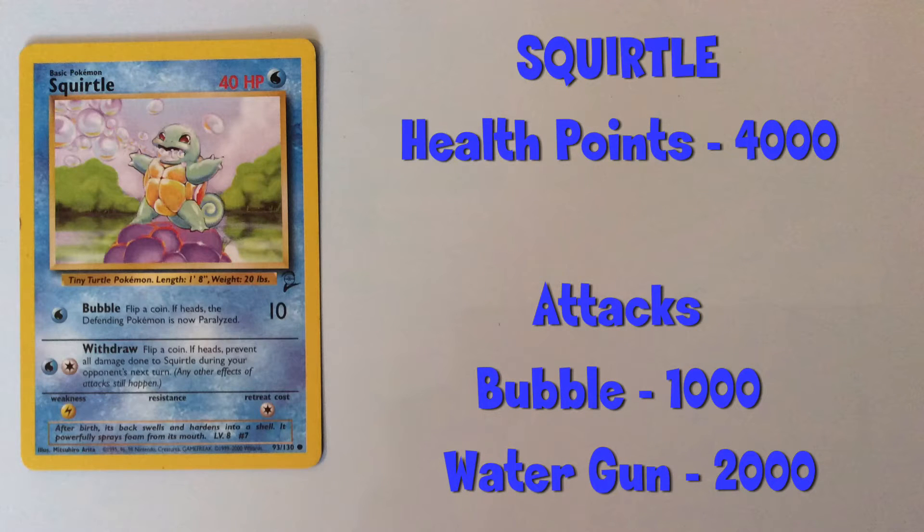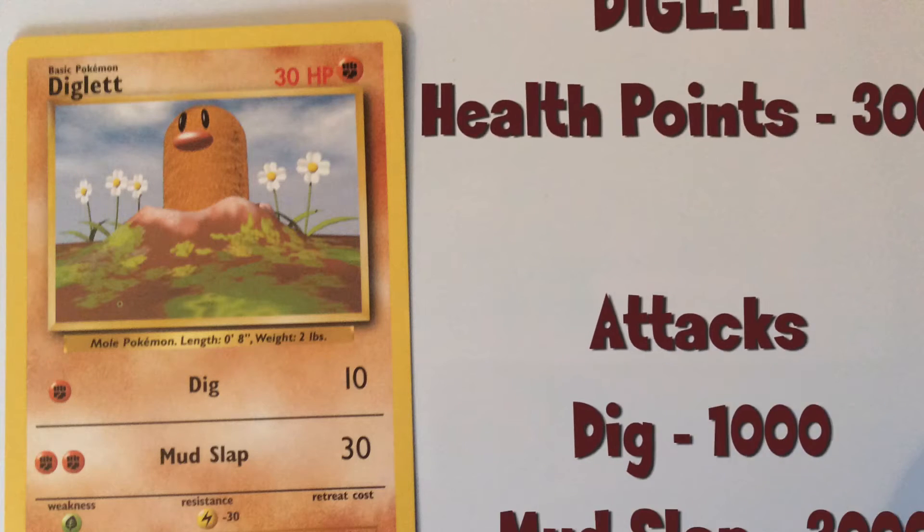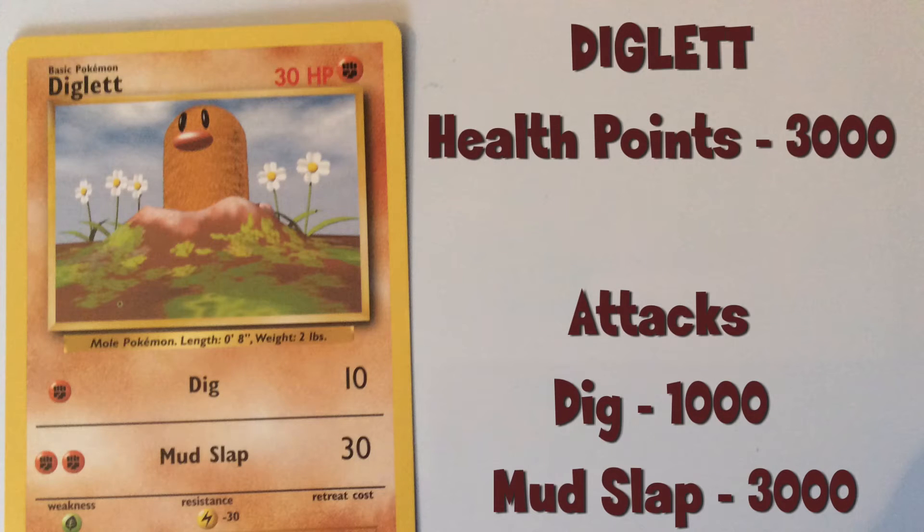So let's look at the statistics. Squirtle has 4000 health points, and his attacks are Bubble and Water Gun. In comparison, Diglett has 3000 health points, and his attacks are Dig and Mud Slap.